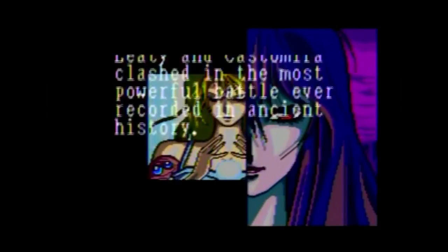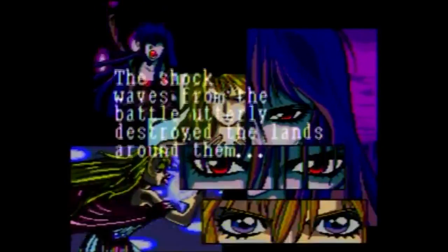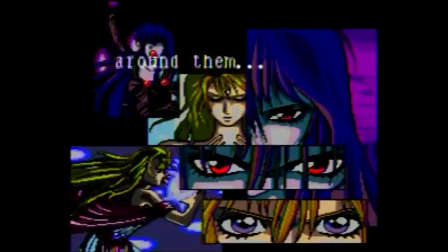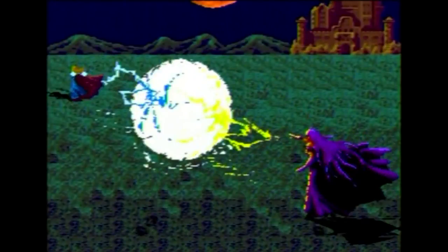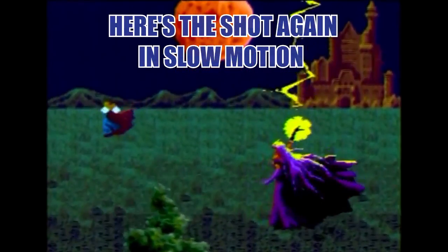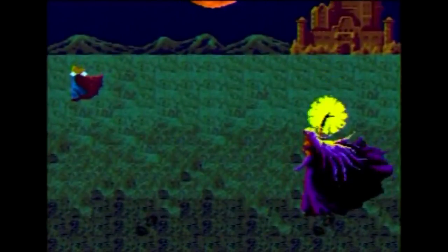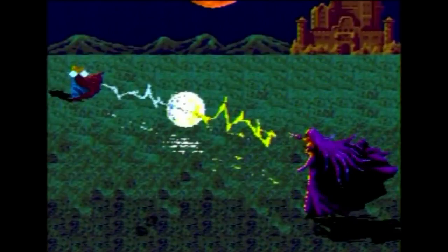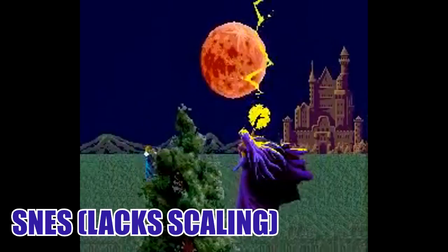On top of Motoi Sakuraba's killer soundtrack building in the background, there's an impressive shot involving Princess Leity and the evil sorceress Castamira. What really stands out is this borderline Mode 7 effect, with the background rotating and scaling as the camera pulls back to show the two ladies duking it out. Since Mode 7 isn't a hardware feature available to the Genesis, this was most likely done in software to imitate the Super NES feature — a very impressive feat. Even the Super Famicom's version of the game isn't as impressive.